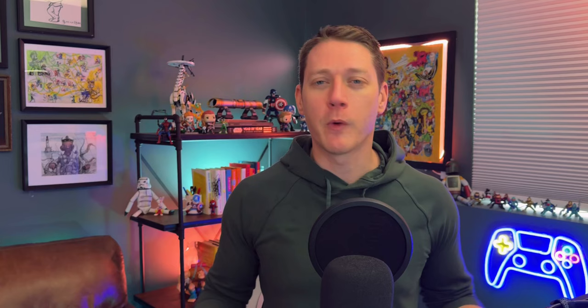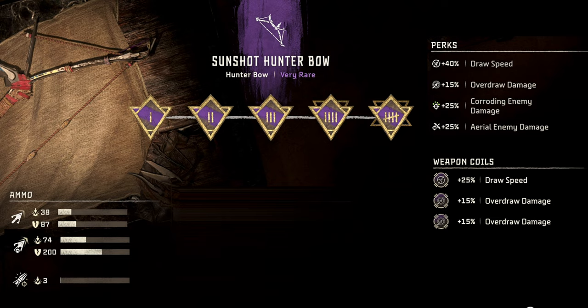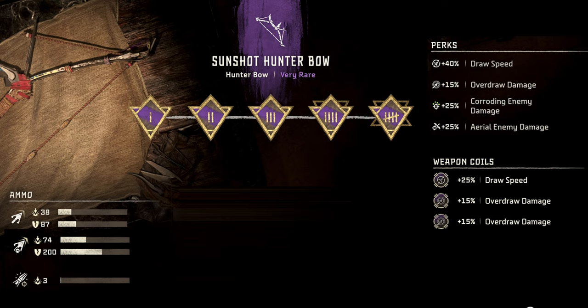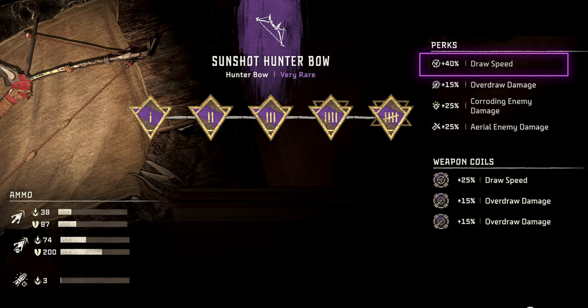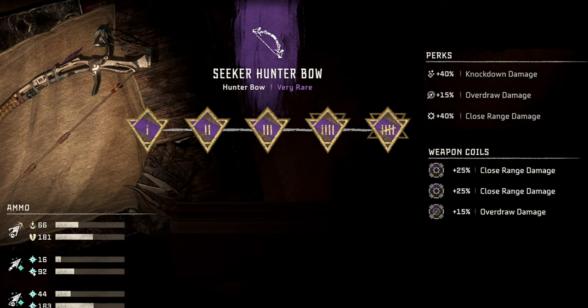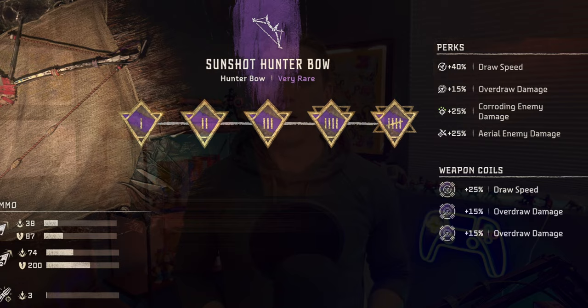As far as the second best purple hunter bow, this is really where things start to get up for debate — it comes down to your personal preference and playstyle. The Vanguard Hunter Bow has the second highest impact damage and tear but only two weapon perks, and one of them is plus 40% knockdown damage, so it's really only useful if you're using knockdowns regularly, which isn't most players. The Sunshot Hunter Bow has four weapon perks — more than any other very rare bow — but two of them (plus 25% corroding enemy damage and plus 25% aerial damage) are way too specific to be useful outside of very certain situations, leaving you with plus 40% draw speed and plus 15% overdraw damage. And then there's the Seeker Hunter Bow, which doesn't deal quite as much impact damage or tear, but has plus 40% close range damage — a 40% damage increase when hitting targets within 10 meters. My preference is probably the Sunshot Hunter Bow, augmented with an additional 25% draw speed coil and two 15% overdraw damage coils.